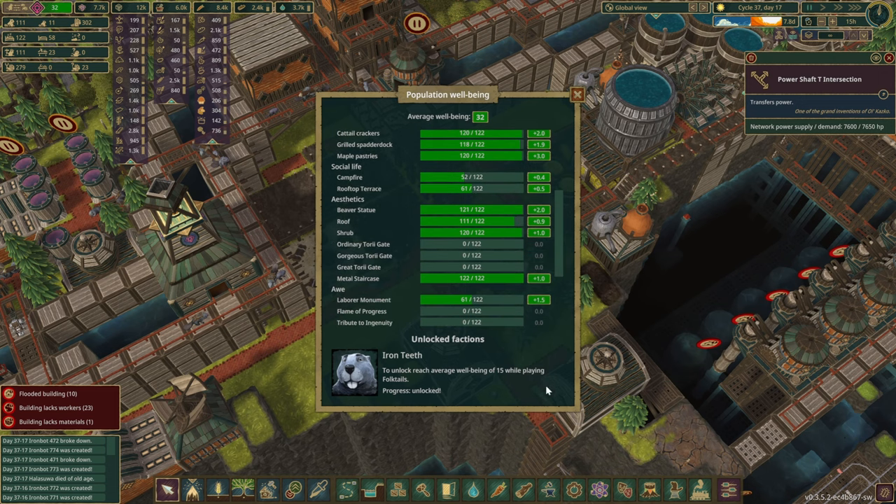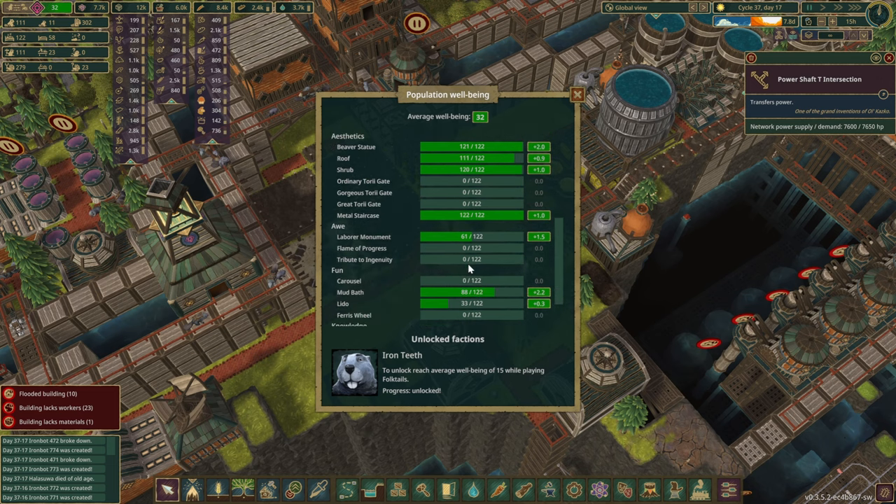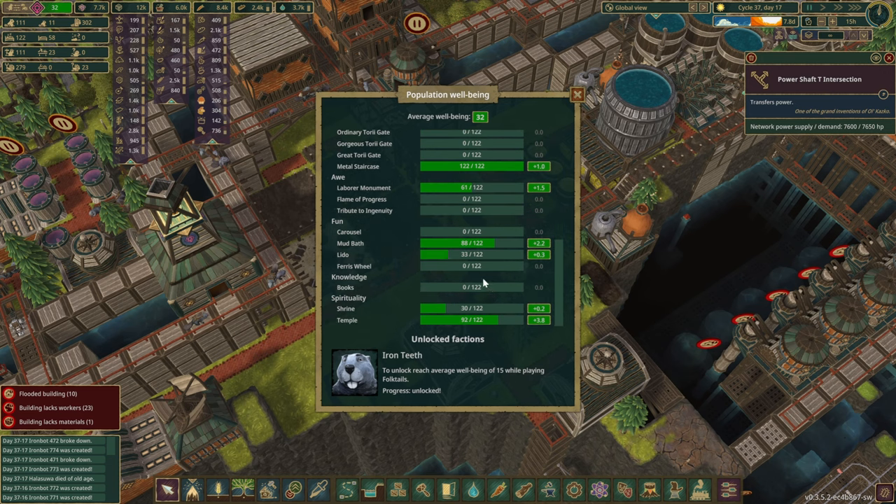We've got those gates as well. I did install this mod ages ago, pretty much after we completed the bathhouse — Flame of Progress. We definitely have to plop these ones down as well. There's a ferris wheel — I think we have enough space to squeeze it somewhere in here.